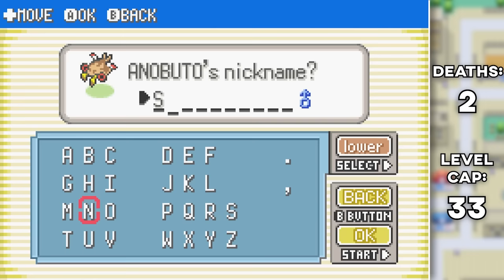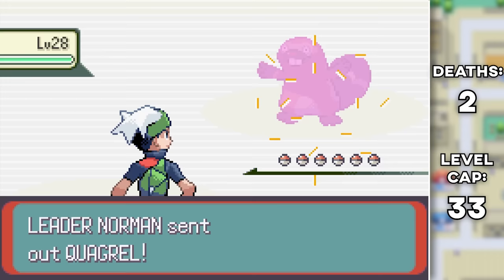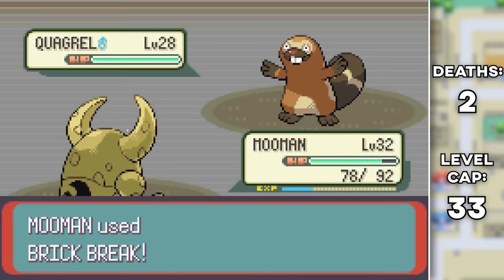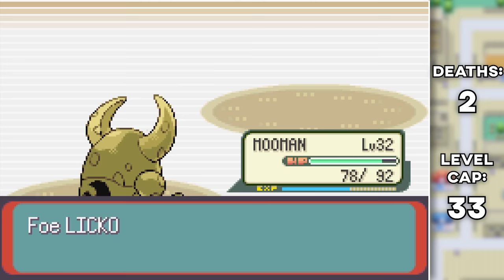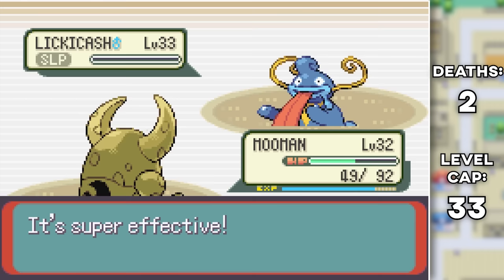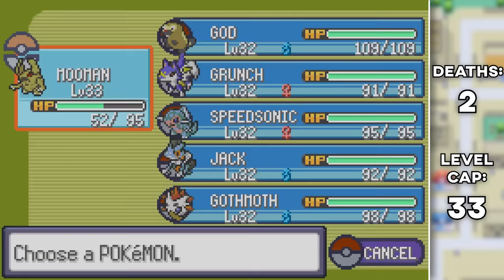Once that was all done we went on over to Norman to destroy him — that's what you get when you don't give any attention to your kids. He starts off with God, so I thought this fight was doomed, but I managed to Swords Dance up with my Moo Man and then Brick Break it to take it out. Next up was a Lickitung-Coach which we took down with Brick Break, then Lick Cash went down to three Brick Breaks. Last up was a Firote — I didn't want Pinsir to just solo this gym so I swapped into Goth Moth and with some Signal Beams and Flame Wheels we finally beat our dad. A pretty swift and easy battle.